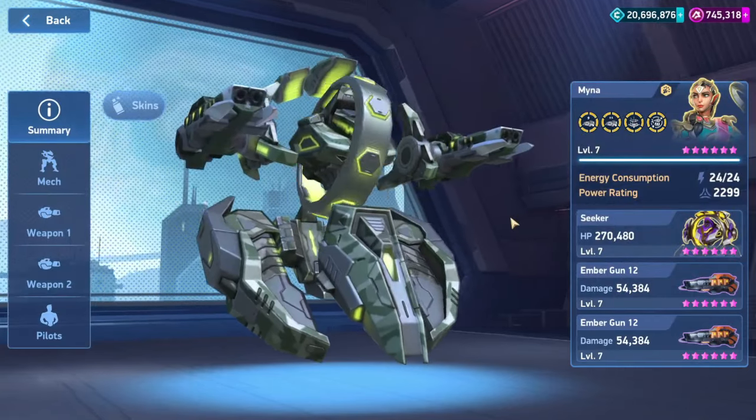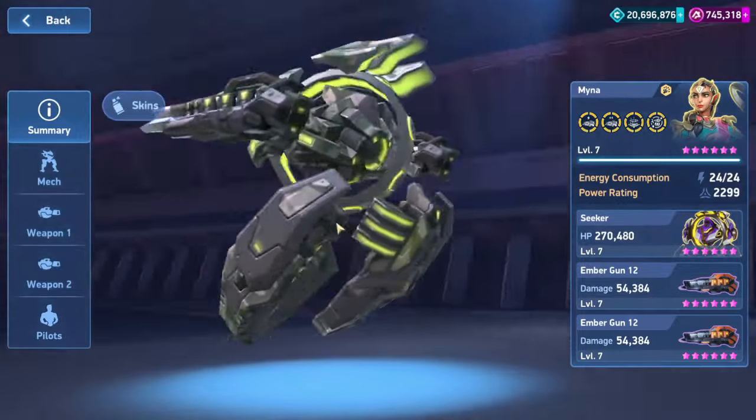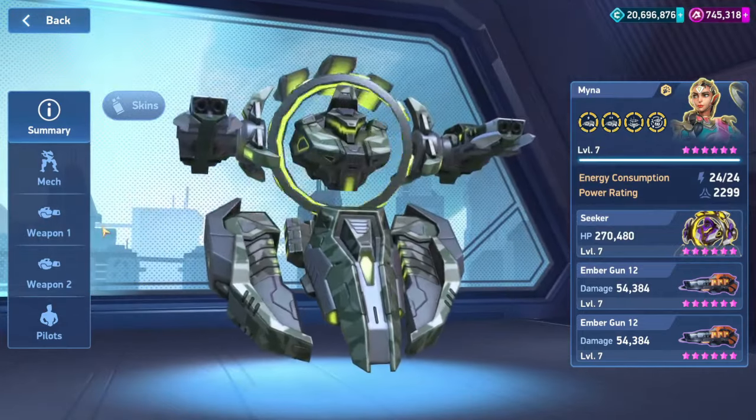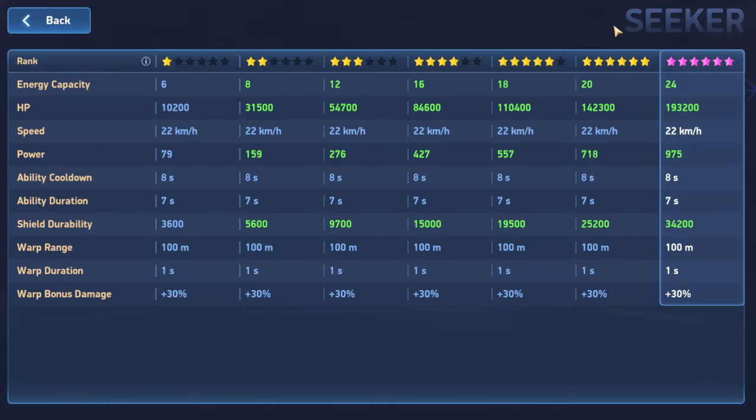Seeker is an attacker with an energy capacity of 24, 193,000 hit points at maximum level, and a speed of 22 kilometers per hour. This makes him the second attacker mech with an energy capacity of 24 instead of 32. With a speed of 22 kilometers per hour, he is one of the slightly faster and more agile mechs in Mech Arena.